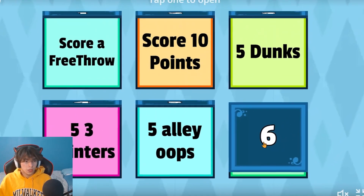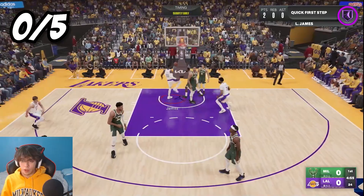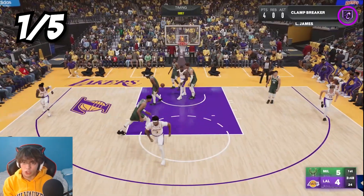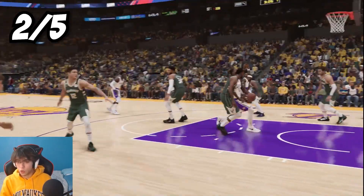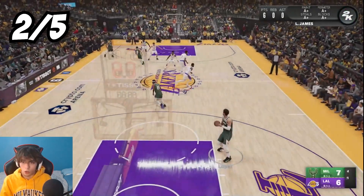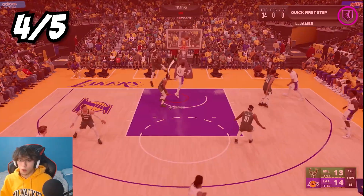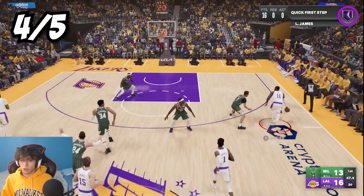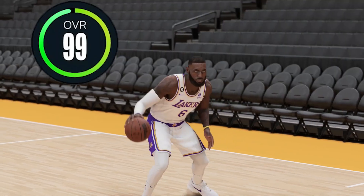The last challenge: get five posterizers. The first contact dunk I didn't count, but the next one - oh my gosh, that's our first posterizer - we just killed Drew Holiday! Another one - we destroyed Chris Middleton, literally dunked through his entire arm. That's our third - we just dunked on Giannis! Giannis ran away, didn't want the smoke. We posterize Bobby Portis for our last one, and just like that we have a 99 overall LeBron James!